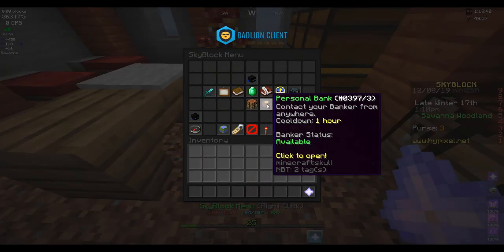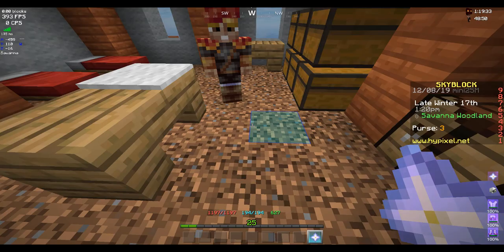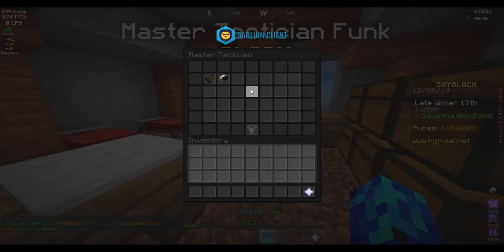So let's withdraw a specific amount: one four six four. Oh my god, I've got the wood!